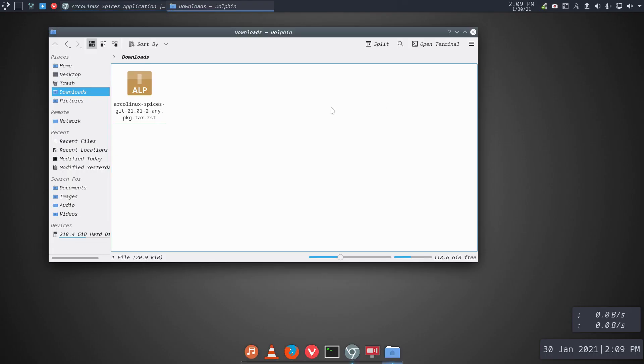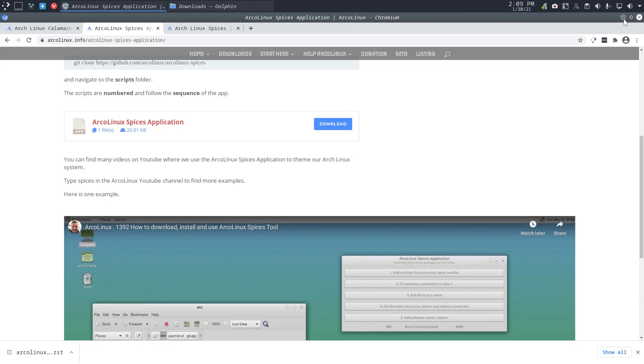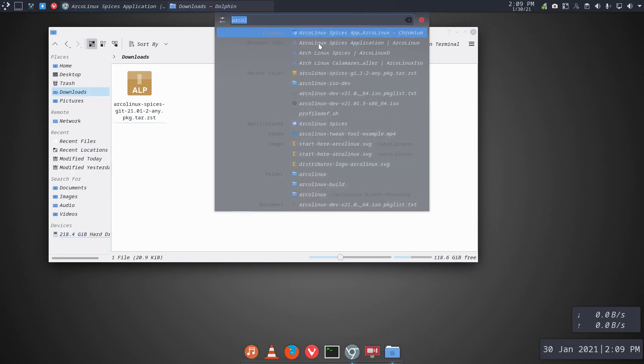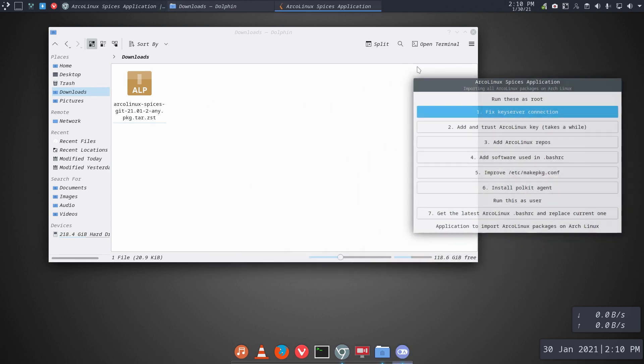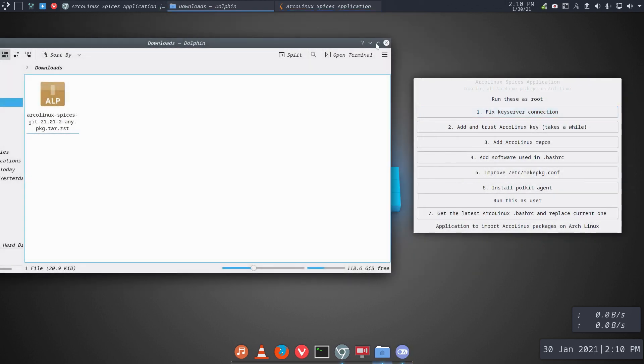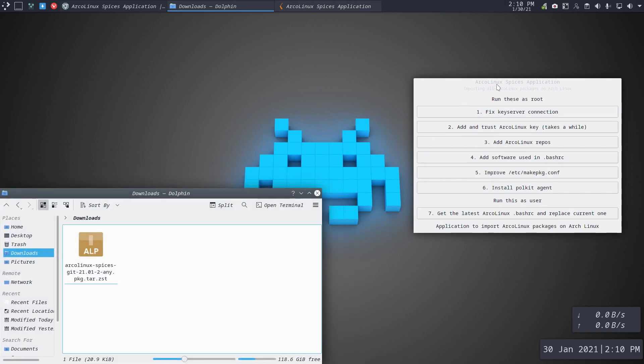Super+Space again, one down — Arch Linux Spices Application. Blue, blue — which one is it? Here it is — Arch Linux Spices, that's the logo I need. We'll keep it nearby as we're going to need it later for downloads.